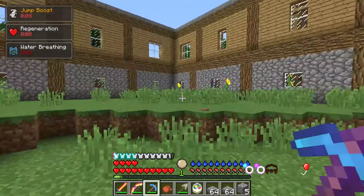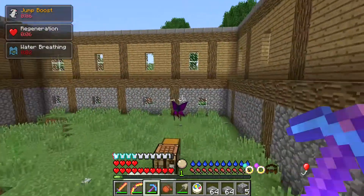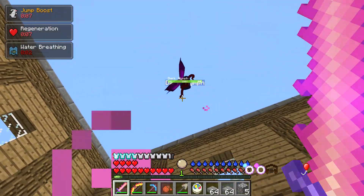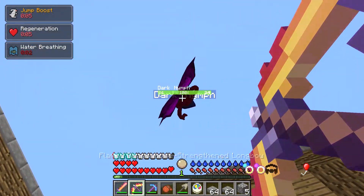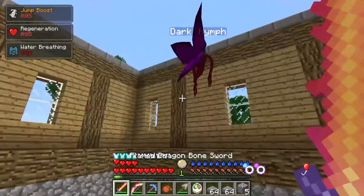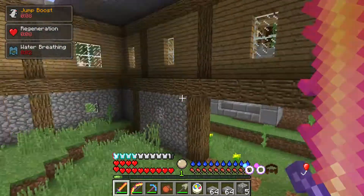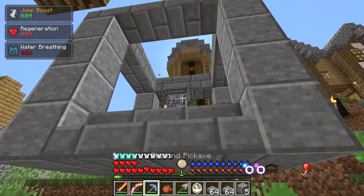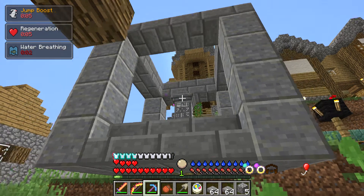That fairy seems really really bad. One hit — my sword or one hit with my bow will probably be enough. I need to keep an eye on that fairy, it does not seem good. Can I break loadsticks? I don't think I can — yeah, I can't.